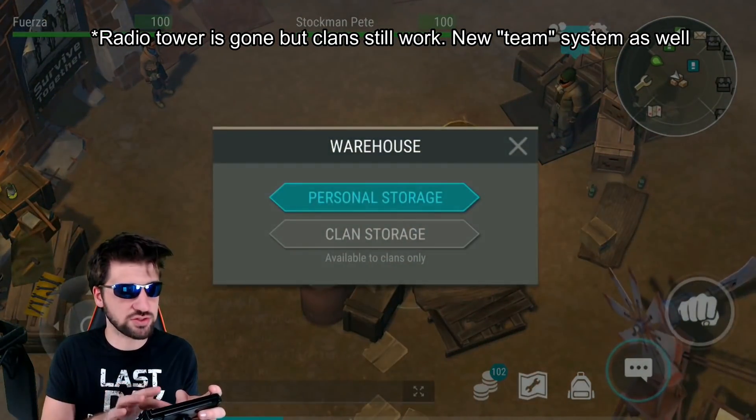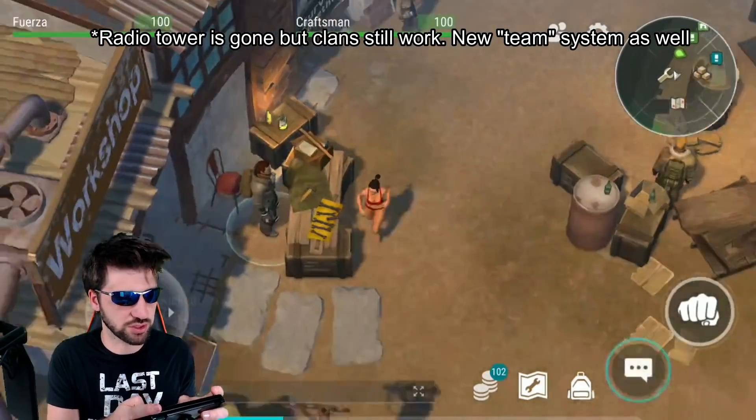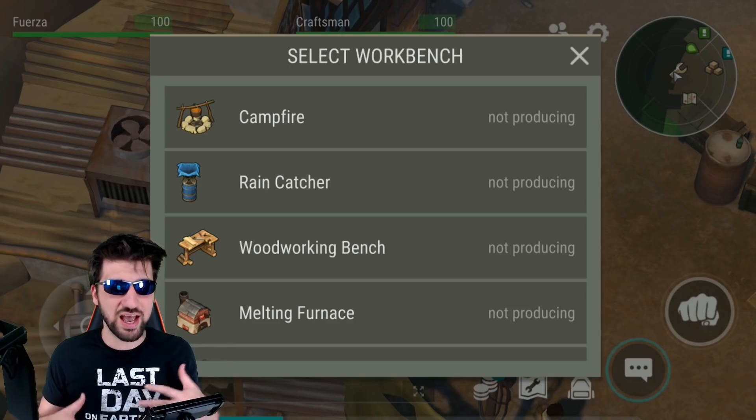Stockman Pete now gives you a lot of storage, and if you join a clan he'll give you even more storage that you can share with your clan. The craftsman allows you to access all of the workbenches as if you had them.